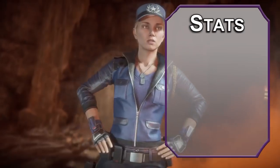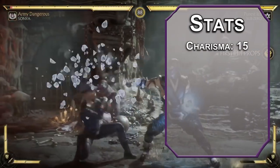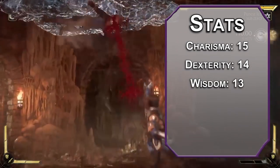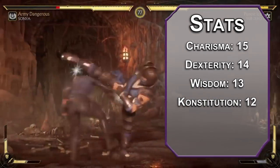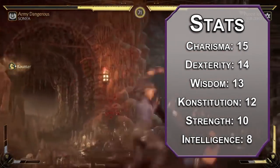For stats, we're using the standard point array from the player's handbook. Roll all you want, just keep those multi-classing minimums in mind. Charisma is going to be number one for frosty spells. Dexterity after that for our kung fu skills and our AC. Wisdom will follow, with the Lin Kuei being very well composed. We need constitution to make sure that we don't die in the Mortal Kombat tournament. Strength is a little lower than I'd like — we just don't really need it — and we're gonna dump intelligence. Kylang was raised to be an assassin, not a librarian.